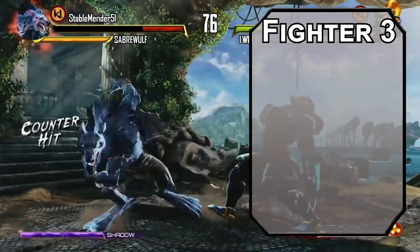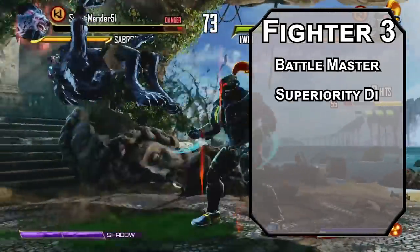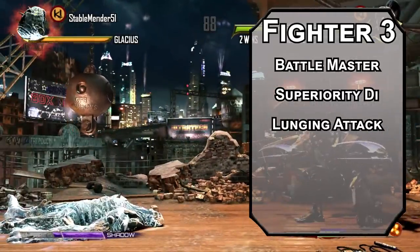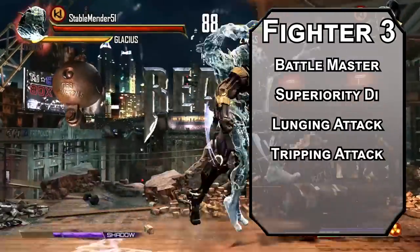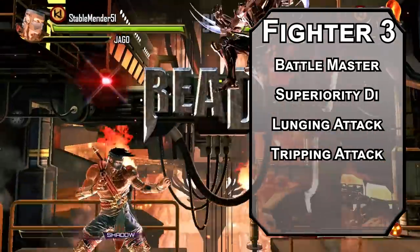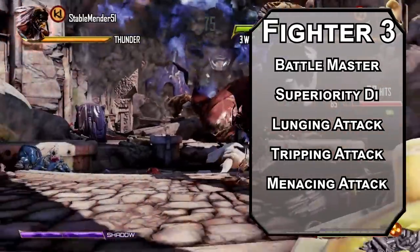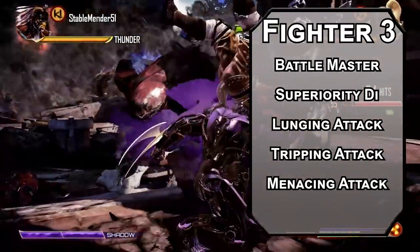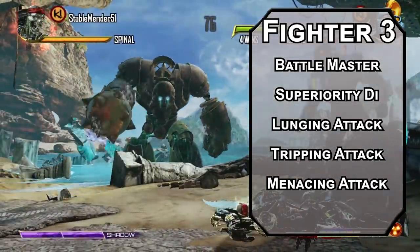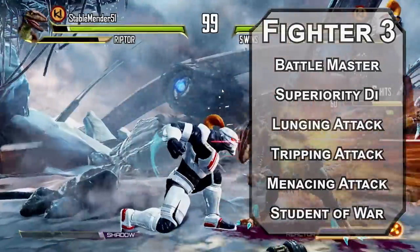Third level fighters choose a martial archetype — if you've got enough RAM, you can be a Battlemaster and ram people with superiority dice. These are 4d8s you can spend on three maneuvers: Lunging Attack adds 5 feet of range to a melee weapon attack and an extra d8 of damage for a nice screen-wide charge. Stripping Attack forces a strength saving throw — failing that, they're knocked prone and take an extra d8 from your superiority die. Menacing Attack forces a wisdom saving throw, frightening them on a failure, plus your superiority die to damage. Of course, if you want to be a true killing machine, use your Student of War ability for calligraphy — you can download word art as a robot, which makes you the king of the gods.